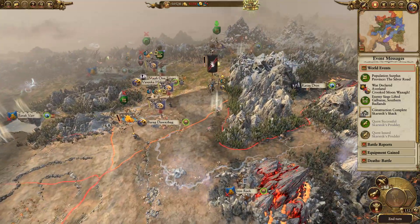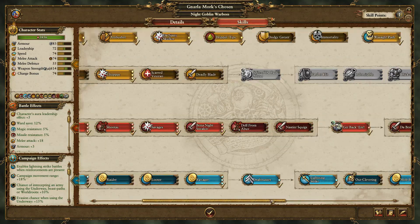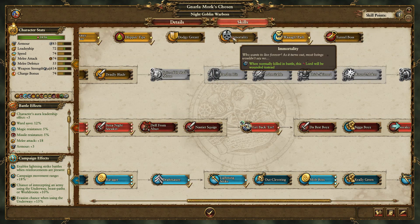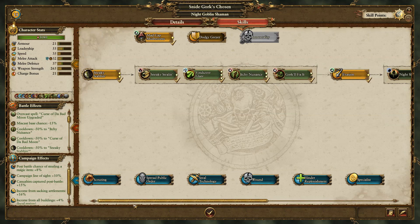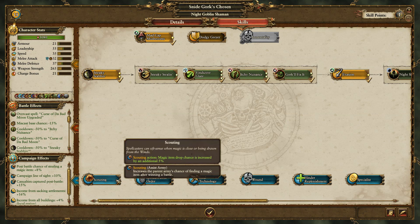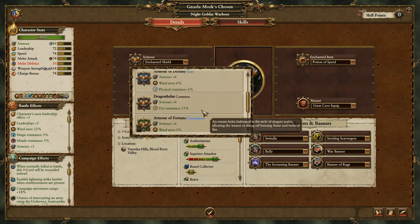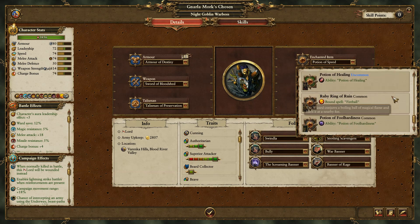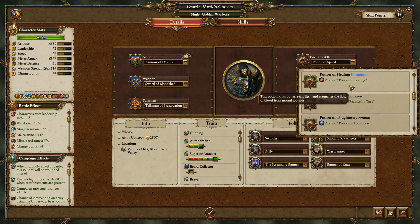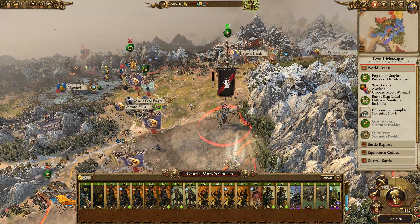Nala has got a skill point at level 32. I haven't given Nala immortality - that was a bit of a mistake, but she's got it now. Snide, you are going to have scouting. You've got Sword of Bloodshed which is really nice, Enchanted Shield. Let's give you the Armor of Destiny and a Potion of Healing just in case.